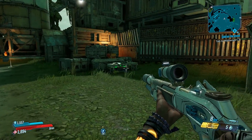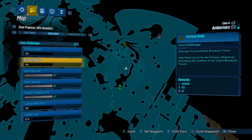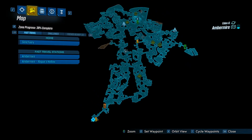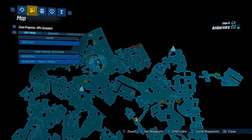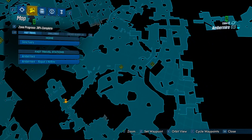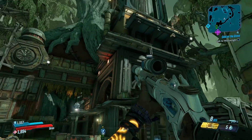Welcome back to another crew challenge guide on Borderlands 3. Today I'm back in the map Amber Mire and we're going to be doing the two locations for the crimson radios. You can see on the map the two locations are pretty close to the mid spawn fast travel area. We're going to the top left one first, then the one closer to the fast travel, just to speed this guide up a little bit.